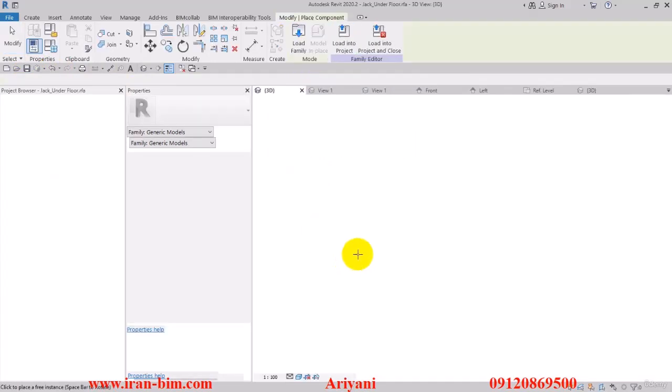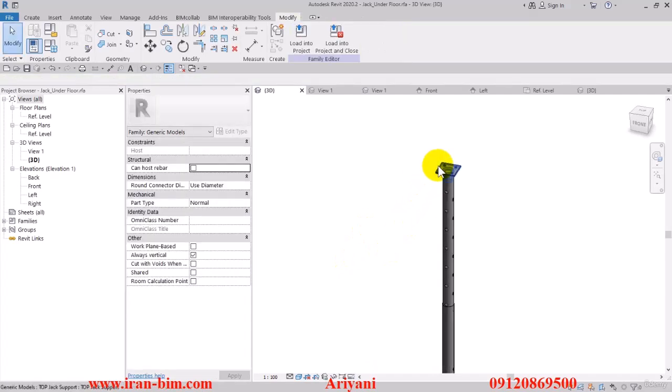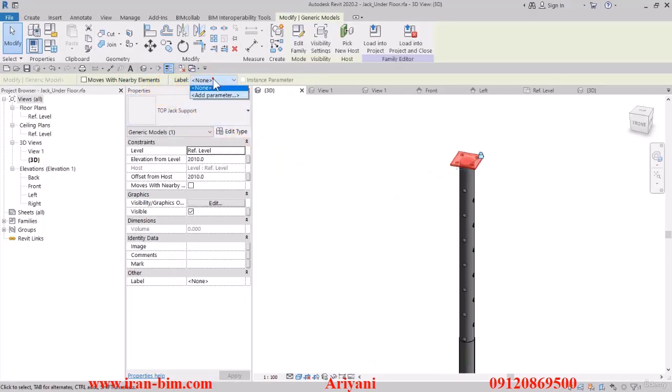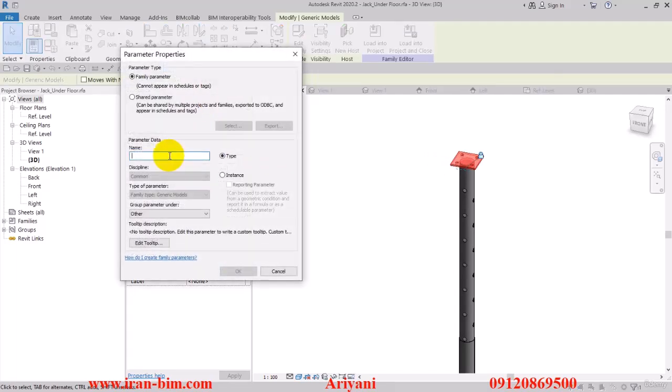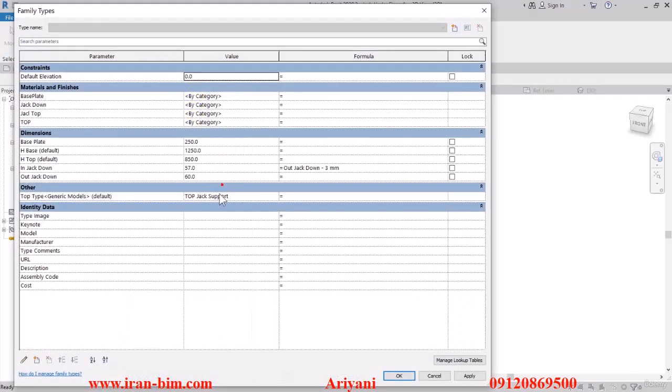Load it up here in the jack. I'll select this piece, and then from the label menu I'll select Add Parameter and name the new parameter 'top type', then put it under Instance. This one is Other, then click OK. Here in the Family Types you can see the parameter that we've created.